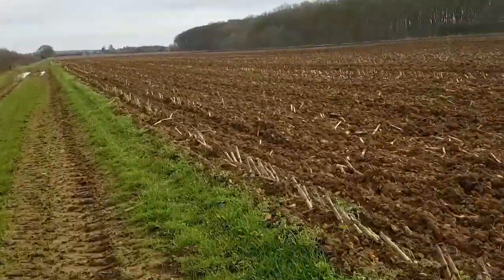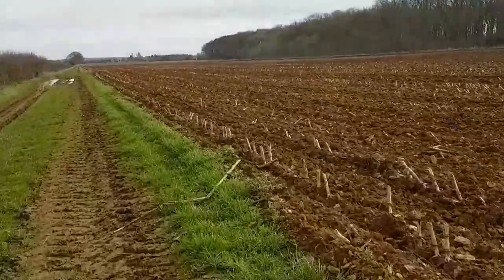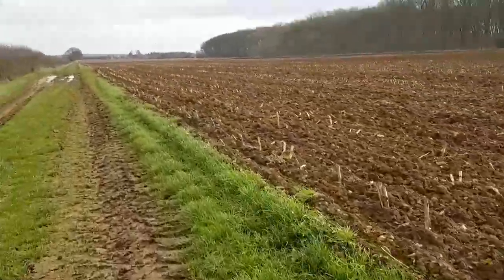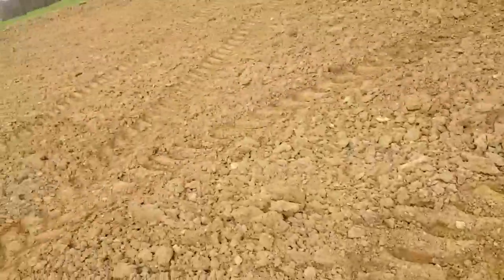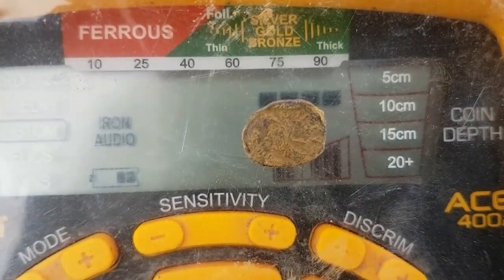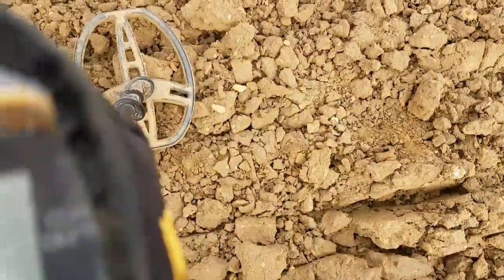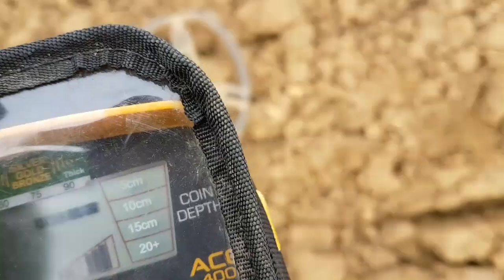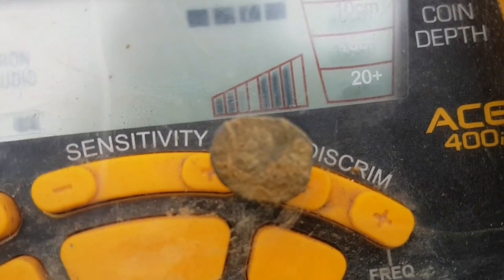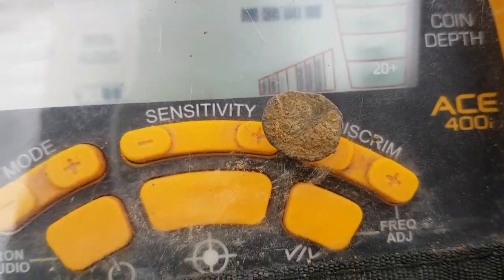They're nice and big fields, so there's plenty of land to go at. If I do end up finding something, I will get back to you. Got straight into this field from that corner there — what, twenty foot — and straight away we've got a nice little Roman! We've got some detail on that. I haven't got anything to wash it with, so we'll clean it when we get home and see what we've got. But we're onto the Romans.